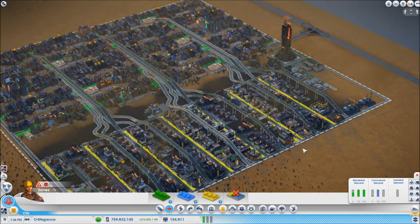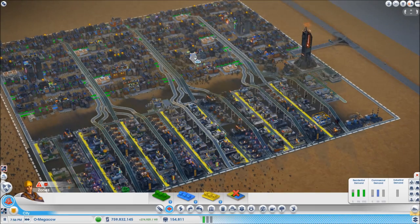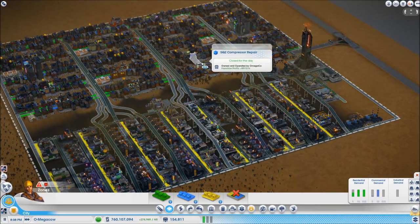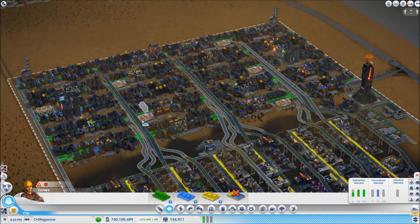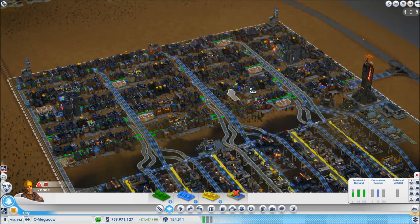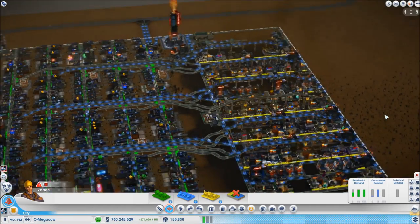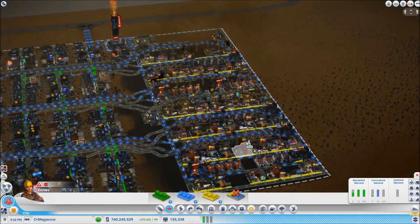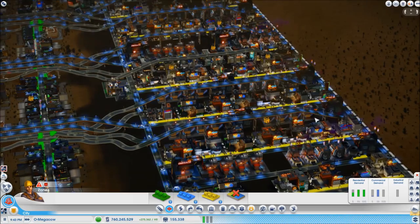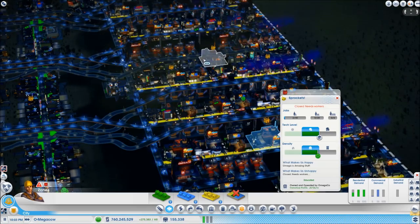Sometimes — and I don't know why this is — if you look at these buildings and they've got like 24 low wealth workers, it only takes one extra medium wealth worker and suddenly the place is working. It's the same with low density commercial: they need three workers, and if you're doing a segregated city you'll have loads of shops with two workers each who can't get that third worker. But put in some medium wealth and they get one medium wealth worker and suddenly everything works.